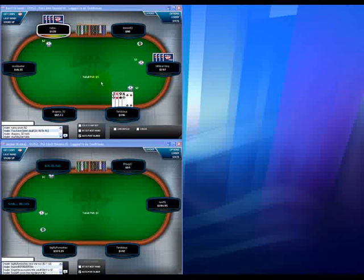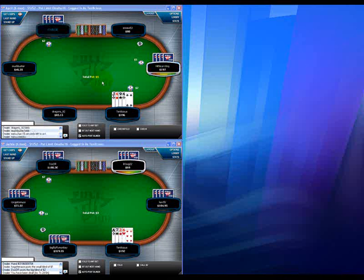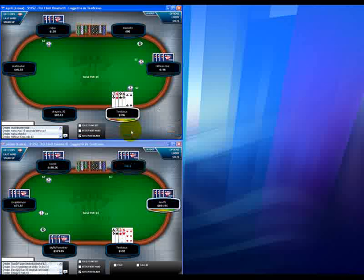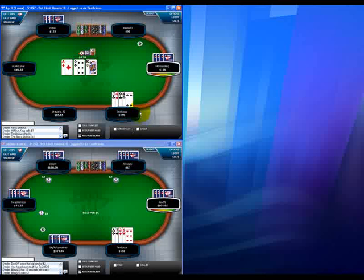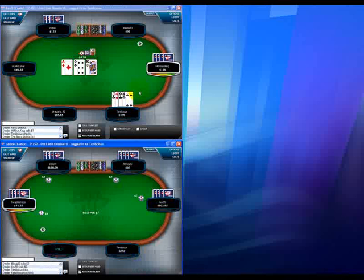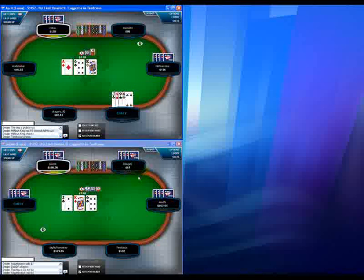One of the big things you'll see is that people at this level will call big raises with a hand that — you'll see it at showdown — they might have the winning hand, but they called the raise with something like 9-6-6-10 double suited.